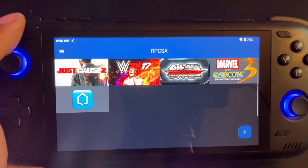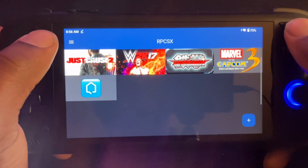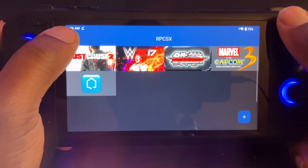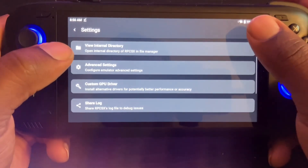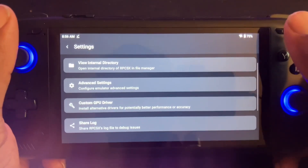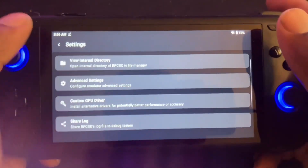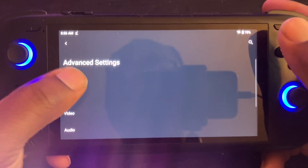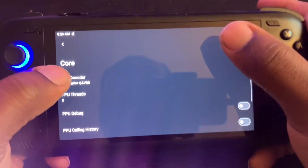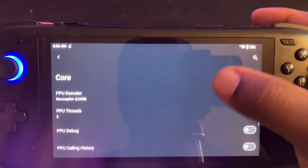I'm going to go through the settings with you — what driver I'm using and everything. First, I'm just gonna show you the settings that I'm using and you can copy them down if you're having problems. These settings boost the performance and all that good stuff. So let's get it. First, the core settings — go to Advanced and Core, then just scroll through and see if my settings match yours.